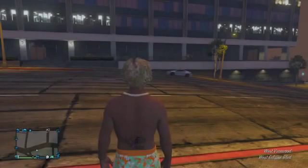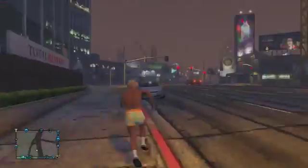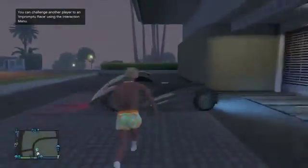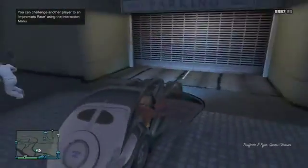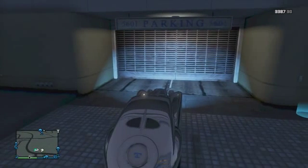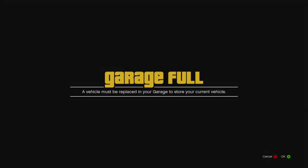That's how you do it correctly. Once you spawn back, you want to run all the way back to your car. Your car should be outside of your garage. You just want to get inside of your car, and then once you get back inside, go ahead and pull it back into your garage normally.